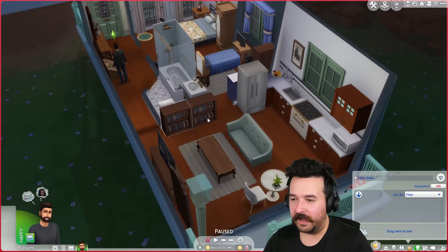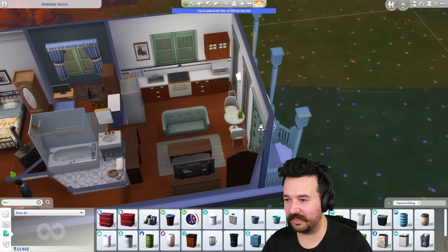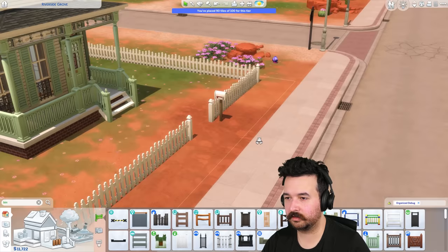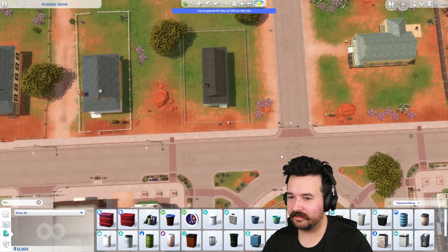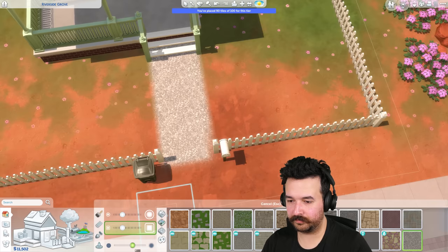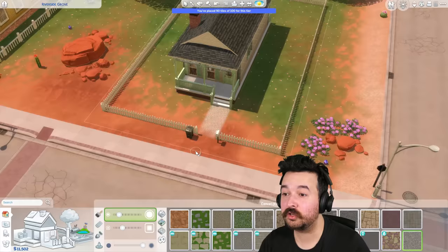I should probably put a bin somewhere in the house - it's just gonna sit there. We've got the dog bowl out the back, that's fine. Let's go make it a little bit lighter. We should do a little something on the outside because it's just a house with nothing around it. I'll use the Strangerville fence probably makes more sense - then put our little post box here. This lot doesn't touch the road so I'll do a path up to the fence line, then just fade it out. That's cute - a nice little path.